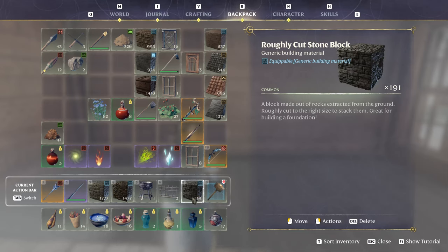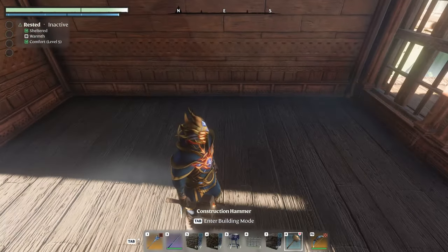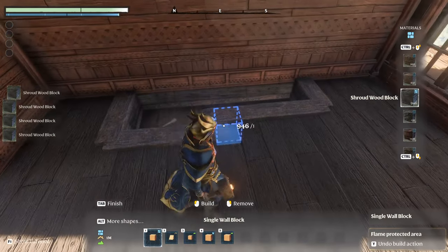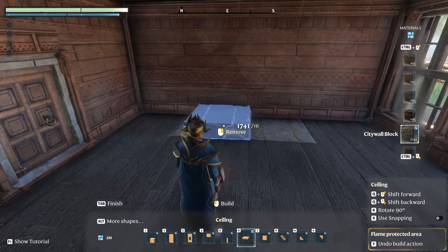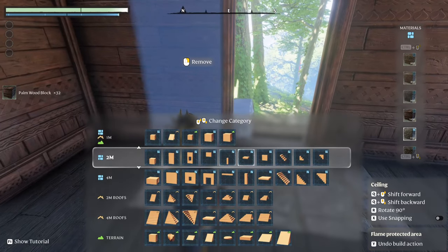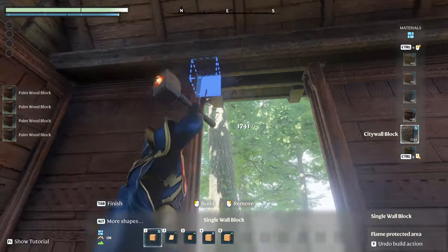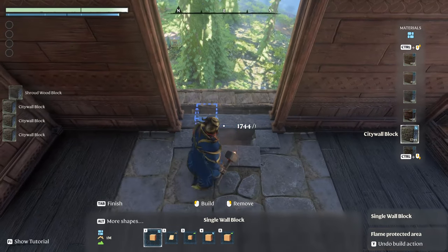Let's do the fireplace next. For the fireplace I used the roughly cut stone block, some iron fence, the polished scrap bracer, rough flintstone block, and city wall block. I will start by removing a bit of the floor and substituting it with city wall block. The reason is that in a real home with a fireplace you usually have some type of fire-resistant floor below the fireplace, extending out a little bit to protect the floor from sparks.